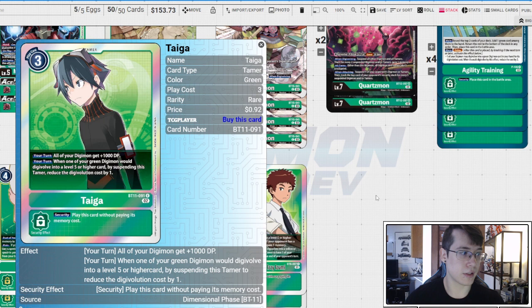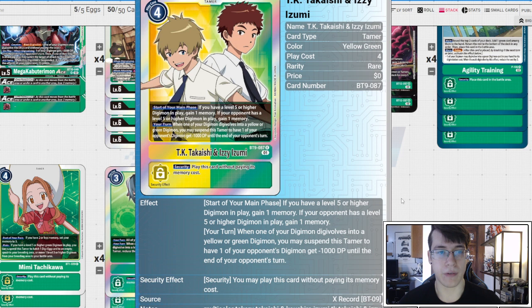Whenever we digivolve to a level five or higher we can suspend Taiga to reduce the cost by one, so that's going to help us digivolve a lot, draw lots of cards, find what we need, and hopefully hit Quartzmon. Two copies of TK and Izzy: if we have a level five or higher digimon in play we gain a memory, and if our opponent has a level five or higher in play we gain another — so this can net two memory and start your turn at five. When one of your digimon evolves into yellow or green, suspend to give something minus 1K DP, which is more powerful than it seems against decks with 1K rookies.